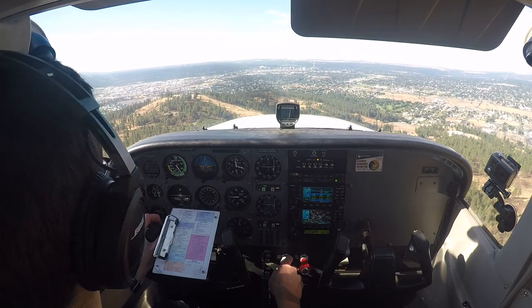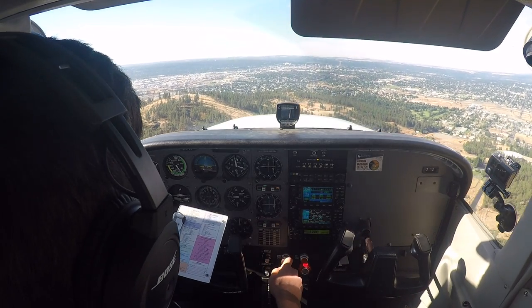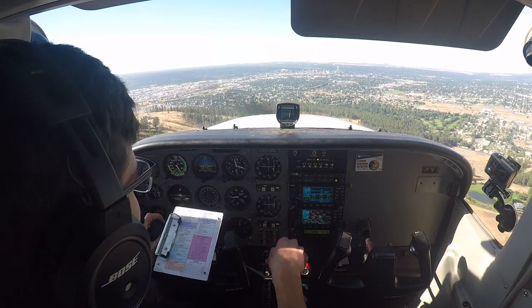Skyhawk 7275 Delta is downwind, 4 left, full stop taxi back. This is 75 Delta, runway 4 left, clear to land. Clear to land, runway 4 left, Skyhawk 7275 Delta.